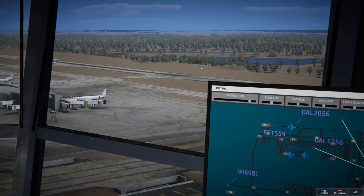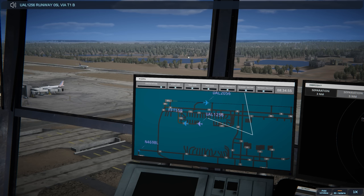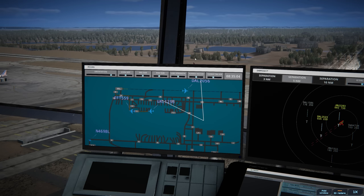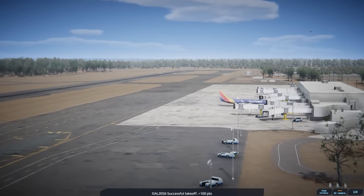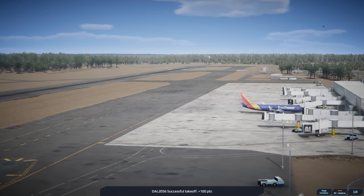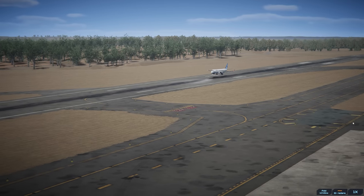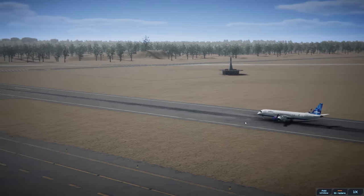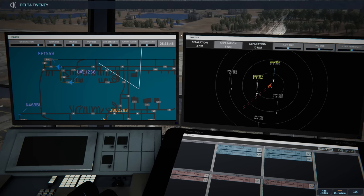United 1256 ready to taxi: runway 05 left via Tango 1 Bravo. Boy, Delta's taking the whole runway to take off, isn't it. Let's keep an eye on these Energies Designs airplanes because they've been doing some weird stuff. They land really long — flight simming it all the way down the runway to get their butter. That's a greaser but at what cost — you run out of runway quick, buddy. He's gonna make it, no problem. Delta 2056 contact departure, good morning.